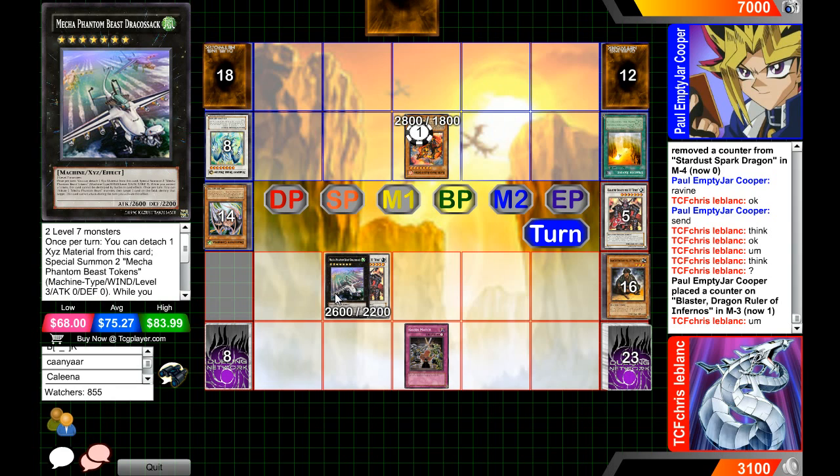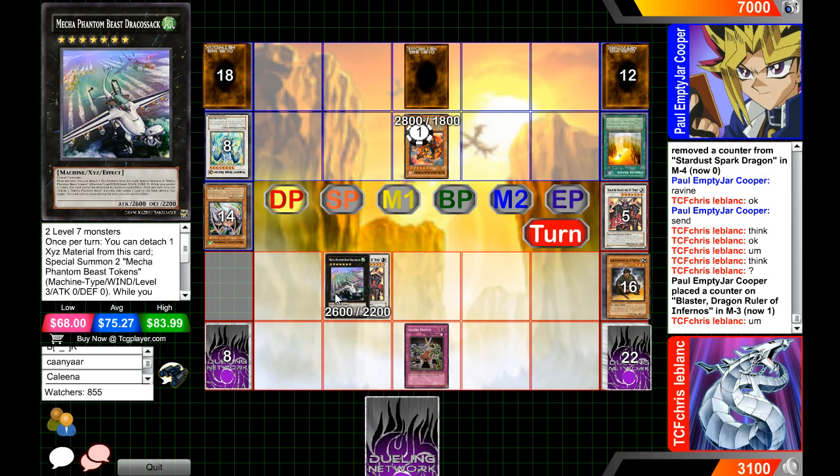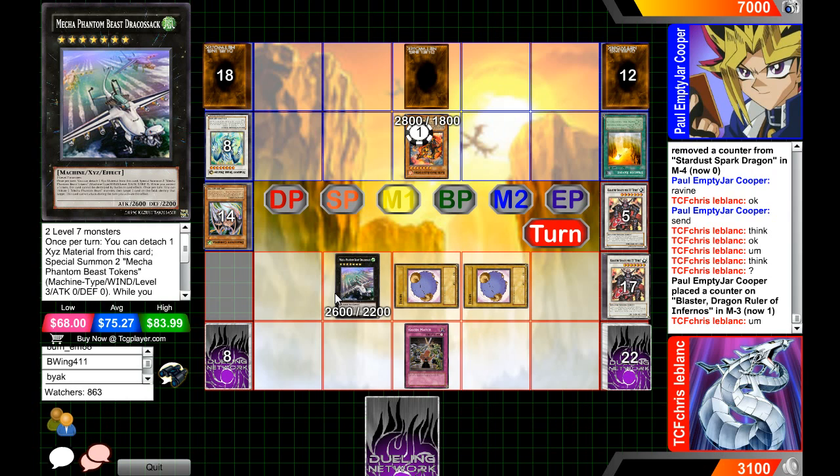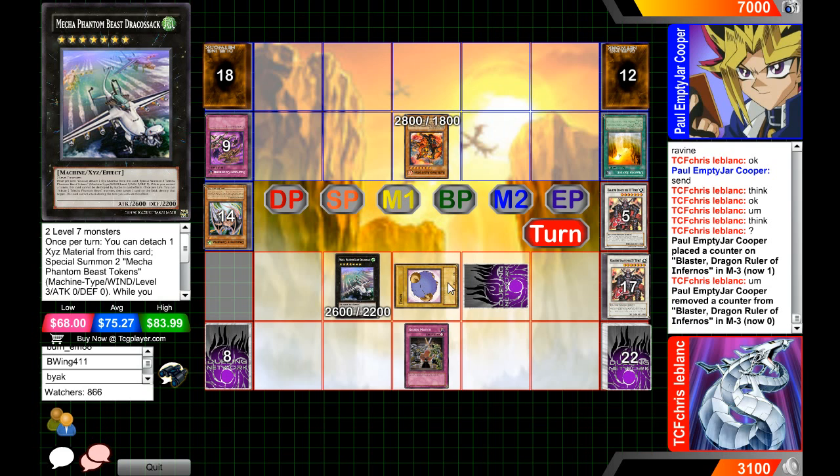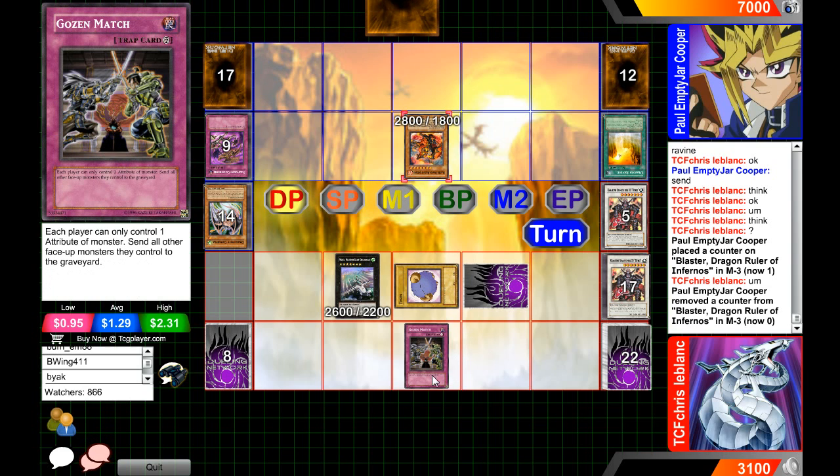He's going to kill the token, and we know that's not an MST — if it was MST, he would have chained it to Gozen Match. I'm trying to think of what could have been face-down. Is it Vanity's Emptiness? Because then both players are at a stalemate. If I was Crystal Blanc, I would probably pop a token to pop either Ravine, because you have to stop them from getting advantage, or pop this. He's going for the Catastrophe — okay! I like that card.